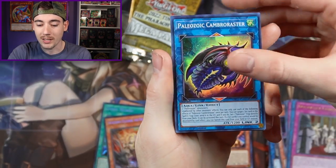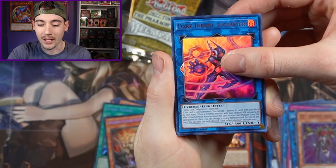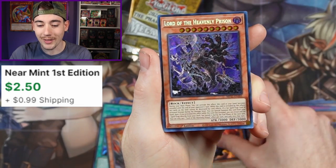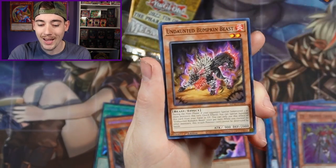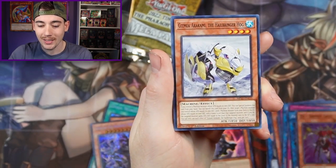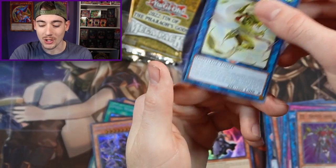We have a Virtual World, Paleozoic, ZS Armed Sage, Dark Infant at Ignicester, D-Shifter, and Lord of the Heavenly Prison — I got this one so many times when we were opening it. And then Undaunted Bumpkin Beast with Armed Dragon, Gizmec, Magiki, B-Trooper Sting, and Shinobi.